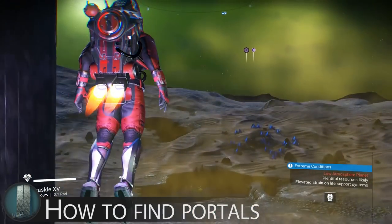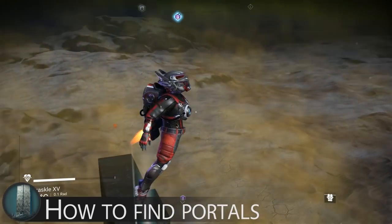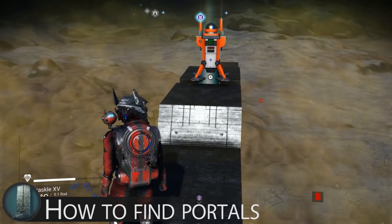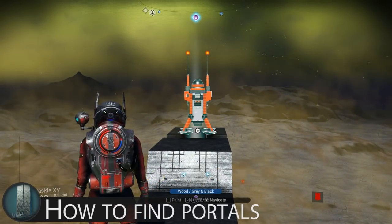Lastly, if you are wondering what I am talking about with glyphs, they are like the numbers on a phone — you will need to unlock them to use a portal to travel anywhere. I go over briefly how to obtain them in the portals guide, though if you want a more detailed video on how to efficiently obtain them, there is a glyph-specific guide also.